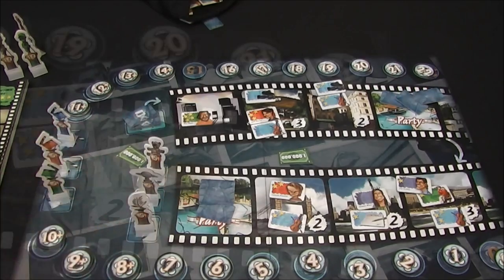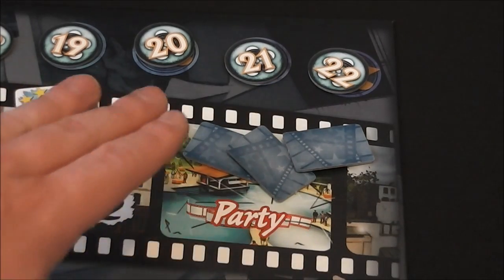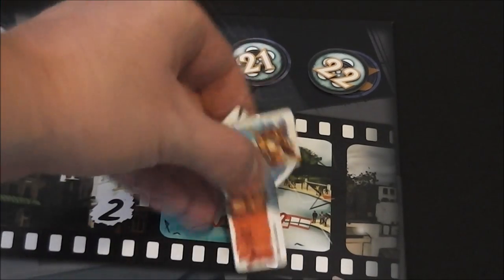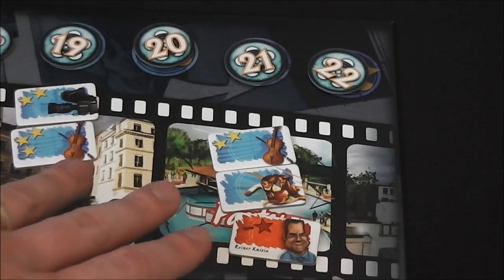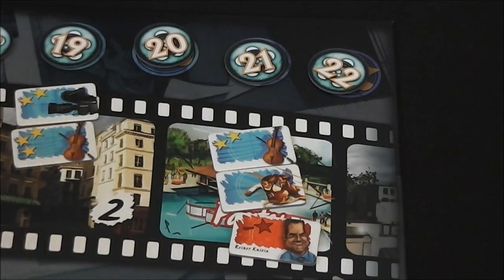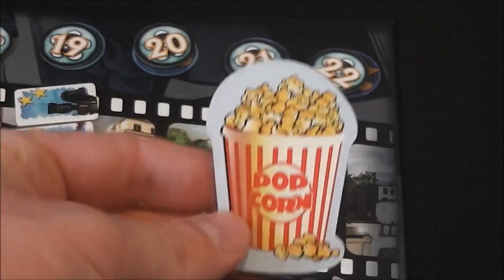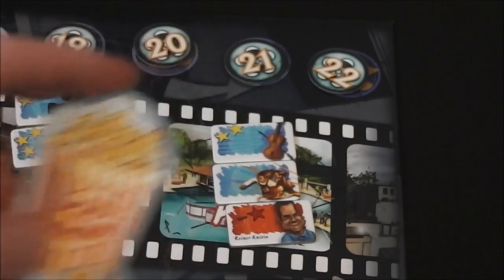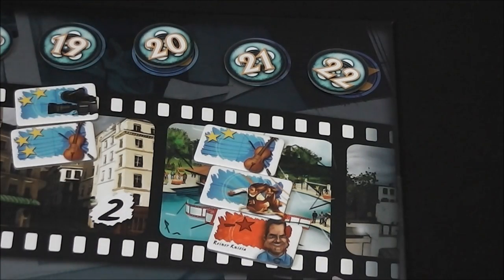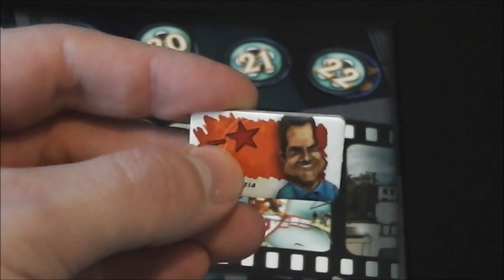Party spaces are a bit different — their tiles are face down. When bidding reaches a party space, you flip over a number of tiles equal to the player count. The player with the most actors across all their scripts chooses first; then the player with the second most, and so on. Ties are broken by clockwise proximity to the start player. Everybody gets to choose one tile and place it on their script. You can even pick something just to deny it to an opponent — and in the party tiles there's a Dr. Reiner Knizia tile worth a negative star.